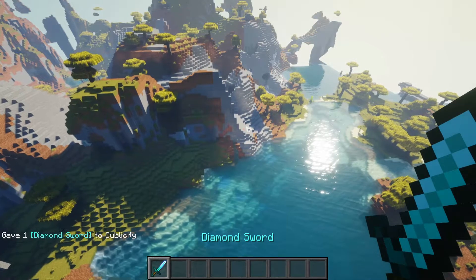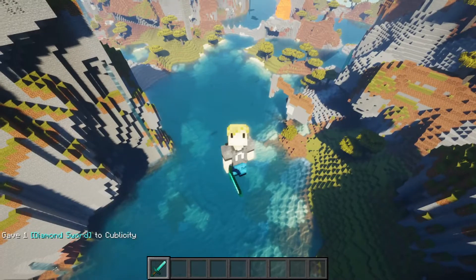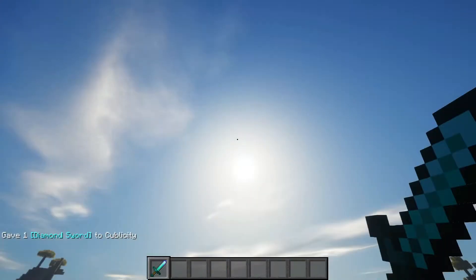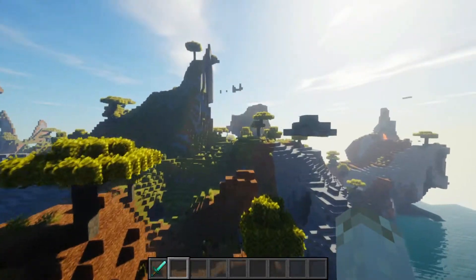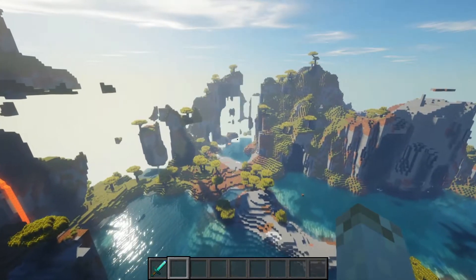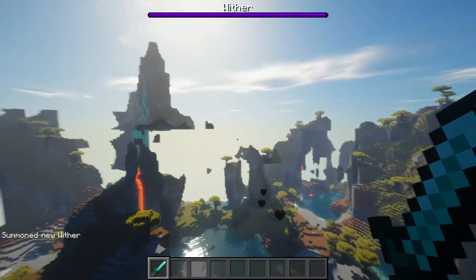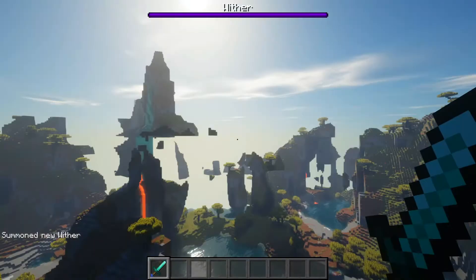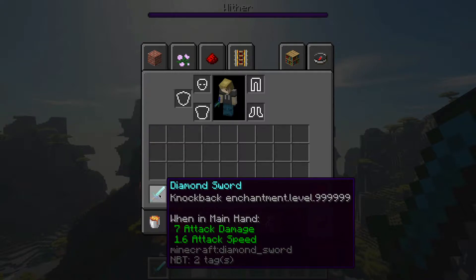Next up is yet another iteration of the give command: the OP items command. If you're using this command, you are 100% trolling. There is absolutely zero reason to have this in a game unless you're trolling or cheating. It is so, so very overpowered. Exhibit A: this wither. That wither is gone. That wither does not exist anymore. These things are so powerful and should not exist.